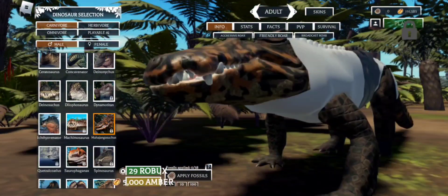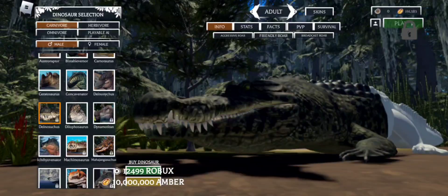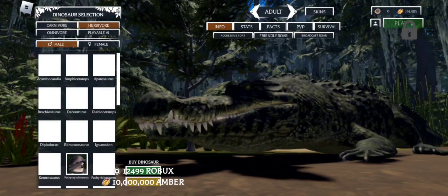We have Mahajangasuchus, which is pretty nice. Oh yeah, Dinosuchus - the things that are always in the water annoying me - Dinosuchus is now unlockable. And oh yeah, they added horses to the game. Isn't that epic?